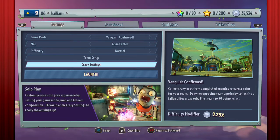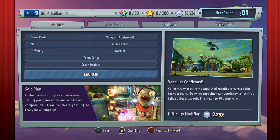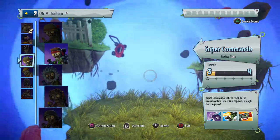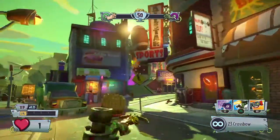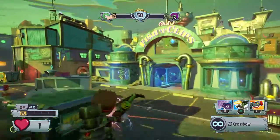Imp Invasion. Good. Launch, let's go. The same map. Let's see if we can kill more guys this time. Okay, I'm gonna be Super Commander. We need those orbs. Yes, we do. We won't fail you, Zomboss. We won't fail you. We will destroy those plants.